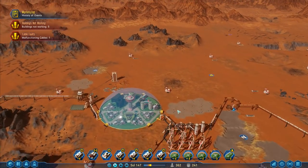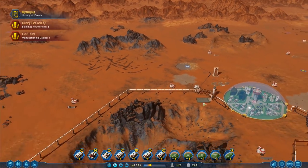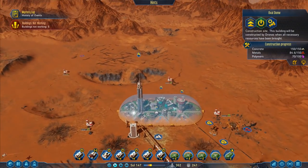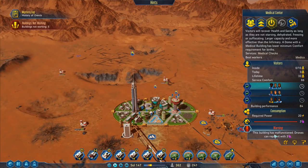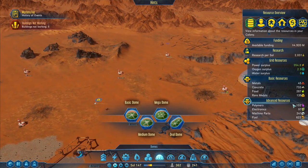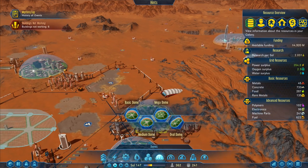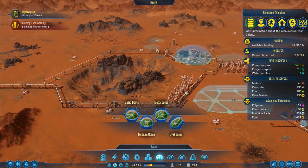Hey folks, it's Frithkar here, welcome back to Surviving Mars. We have got a very large dome being built — the Oval Dome. When that one's built, we've also got some materials that need to be brought in. We're short on polymers at the moment; polymers do seem to be a bit of an issue for us. We've got 102 altogether, it's just taking a little while to get them over to the dome.